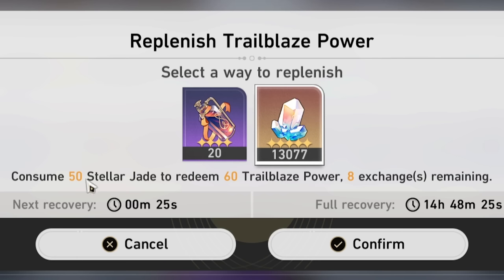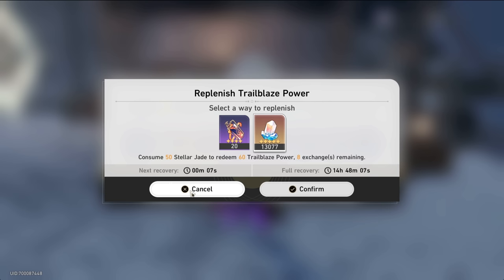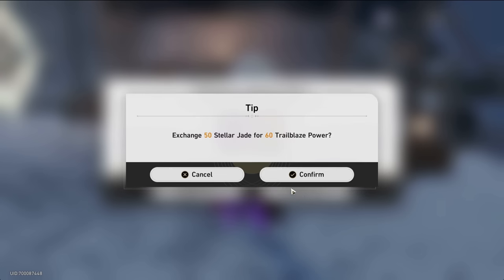I should also mention I've been spending Stellar Jade on Trailblaze power. It's pretty much impossible to be level 43 at this stage of the game without doing so. This isn't a recommendation for or against it — that's just how I personally like to play. I'd rather do less gacha and play more. Generally for free-to-play it's not recommended to spend Stellar Jade on Trailblaze power. I usually do three to five refreshes per day when it's still cheap, and I never use 150 for 60 Trailblaze power.